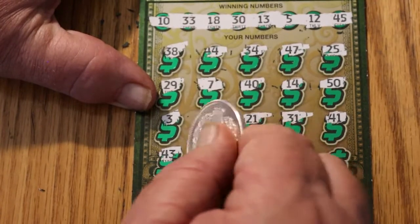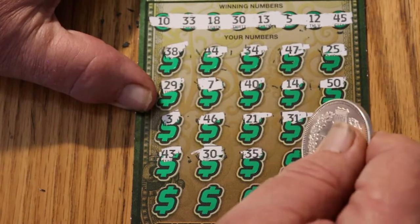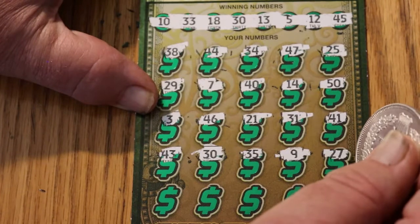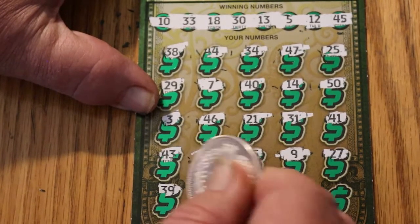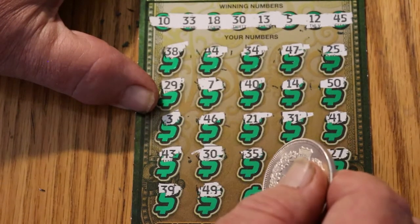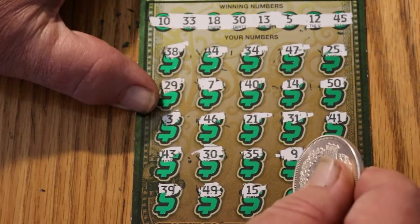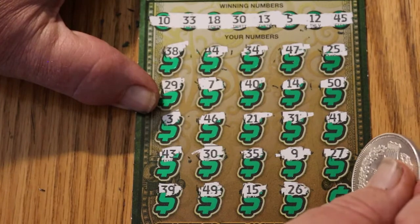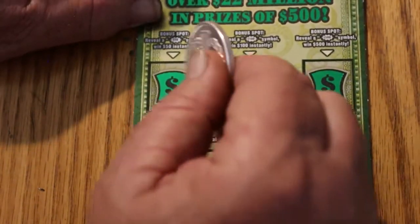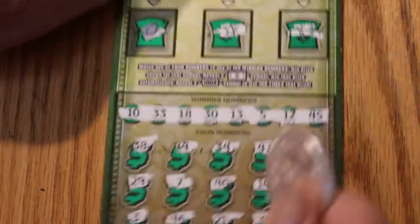30, 30 — hey, we got a match! Hooray! 35, 35, 9, 27, 37, 39, 49, 49, 49, 15. 26, 26, and 28. Okay, we got the single match. Let's check the bonuses first — nope, nope, nope, and no.